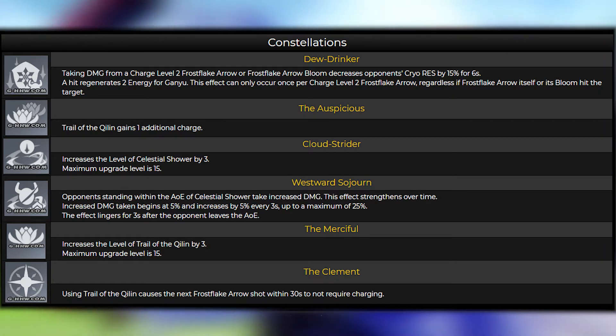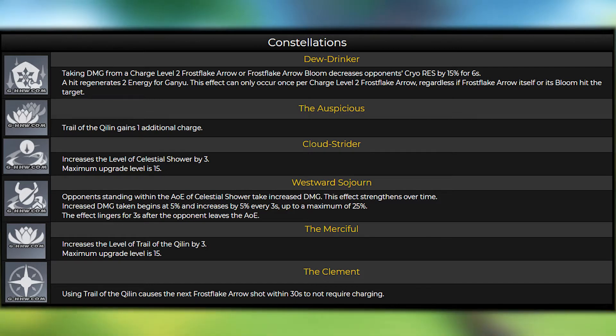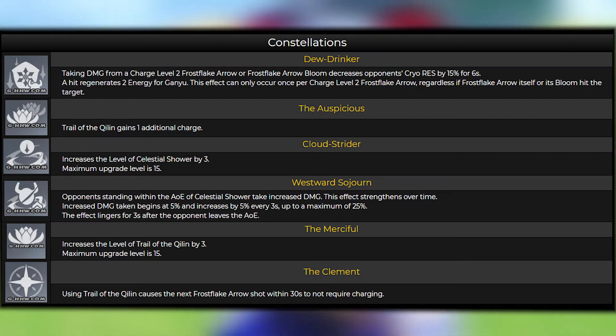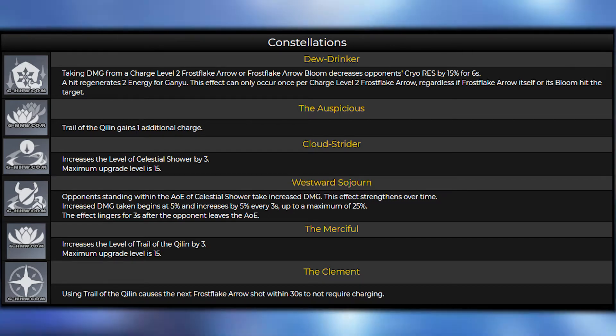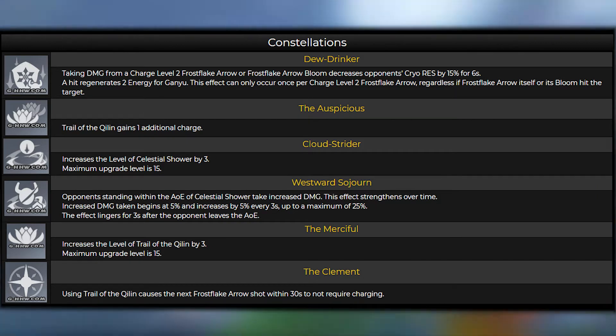Constellation 2 — The Auspicious: Trail of the Chilin gains 1 additional charge. Constellation 3 — Cloud Strider: Increases the level of Celestial Shower by 3. Maximum upgrade level is 15. Constellation 4 — Westward Soldier: Opponents standing within the AoE of Celestial Shower take increased damage. This effect gets stronger over time — increased damage starts at 5% and increases by 5% every 3 seconds, up to a maximum of 25%.